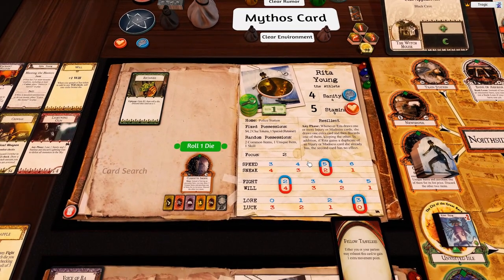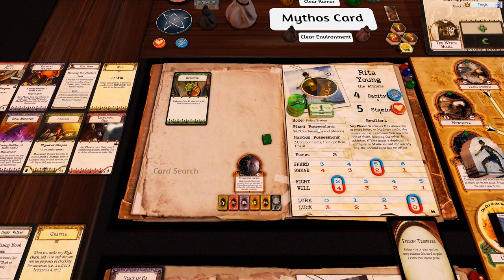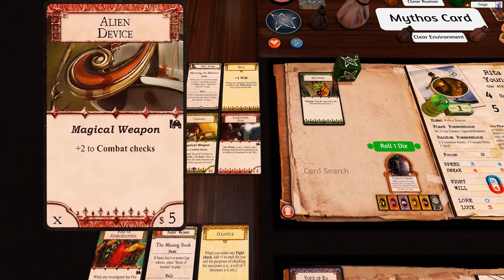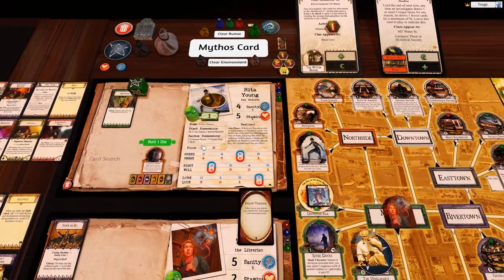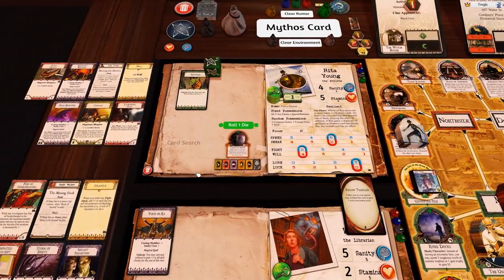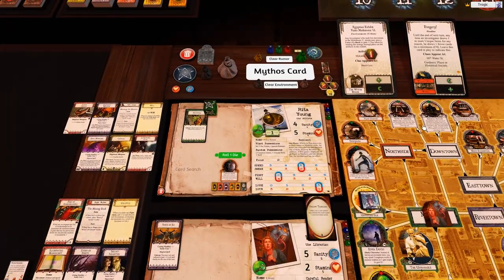For starters, this investigator gets two bucks and has to roll for the retainer. She's got the alien device and the lightning gun, and the enchanted weapon. The problem with using these larger decks is that it's really hard to dig out decent items — we are still criminally low on combat items.